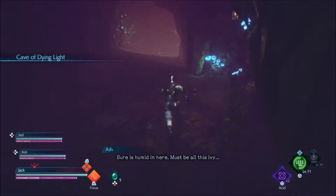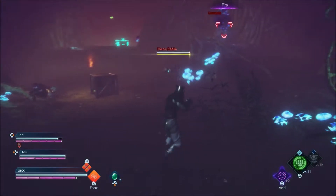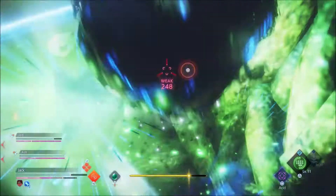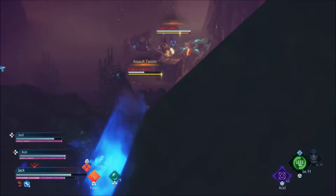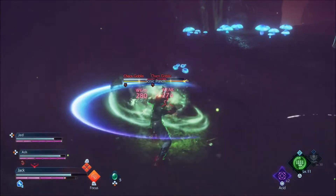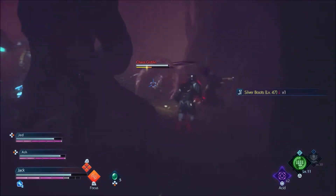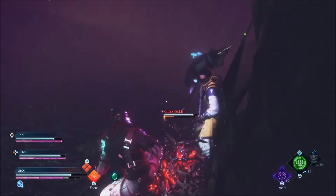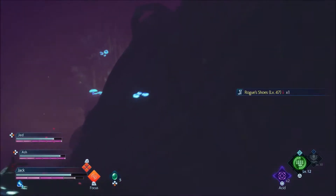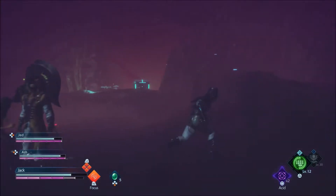Right down here — Cave of Dying Light. Can't see, I'm stuck. There we go. It looks like we have to go around to get to that chest. It's very hard to see in this area.